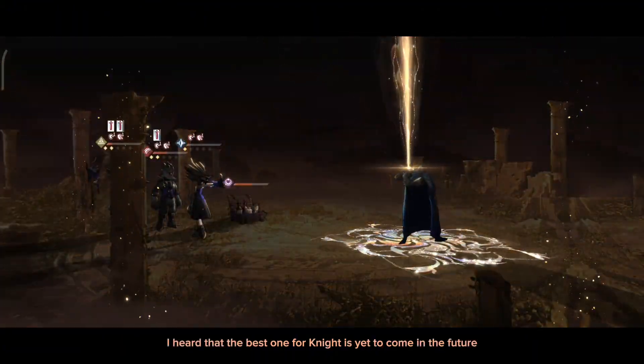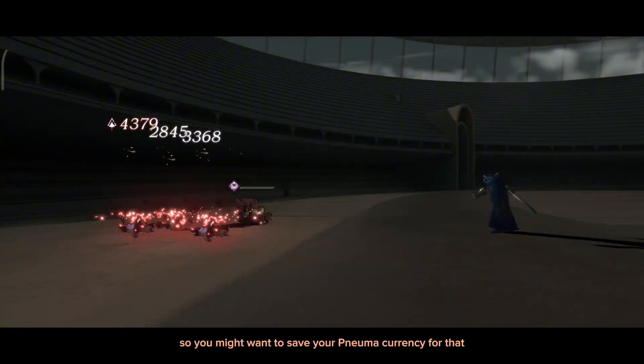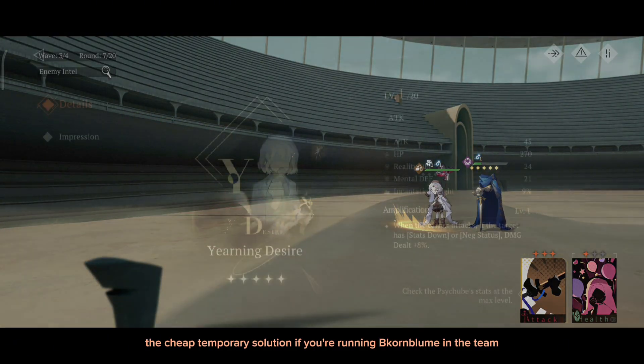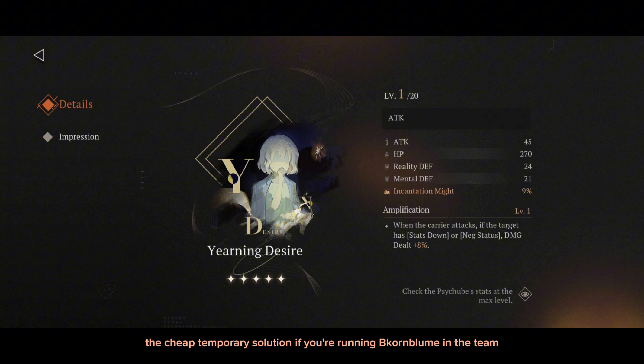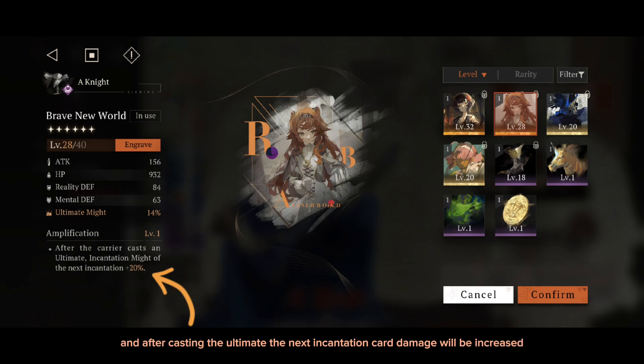As for the best Psycube, I heard that the best one for Knight is yet to come in the future, so you might want to save your Numa currency for that. The cheap temporary solution if you are running Cornbloom in the team would be the Yearning Desire Psycube, as the best effect increases incantation damage and the unique effect increases the carrier's damage dealt if the enemy is under stats down or negative status. Personally I'm using Brave New World Psycube for now, because it increases his ultimate damage, and after casting the ultimate the next incantation card damage will be increased — so I'll be using this until his best Psycube arrives in global.